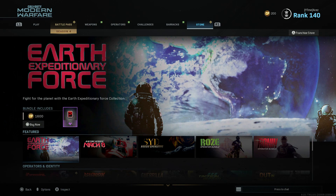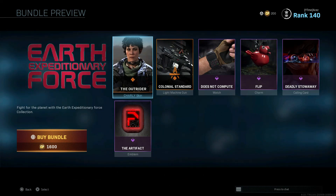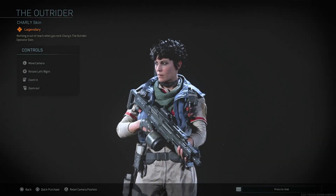Alright guys, we got the Earth Expeditionary Force bundle — I think I pronounced that right — 1600 CoD Points. We have a Charlie skin, the Outrider. Let's check this one out.